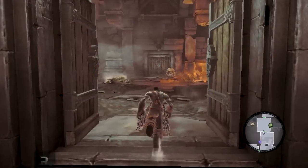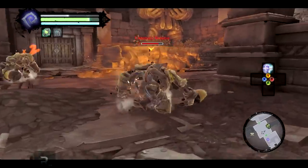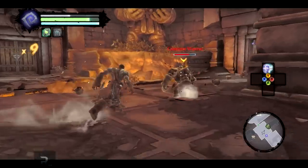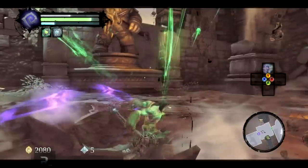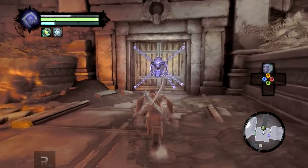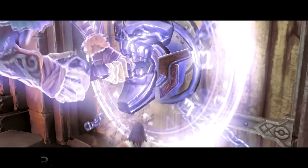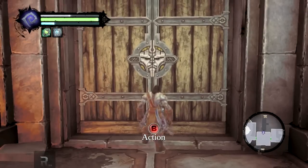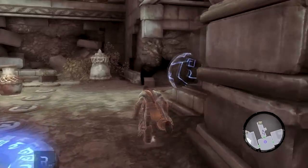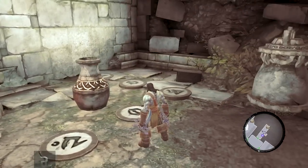Let's go in here. We can fight these guys by the looks of things. There we are, got some health back. Nice, and there's a chest in here. There's also a teleporting rune by the looks of things — I have to place this ball on it. What else is here though?